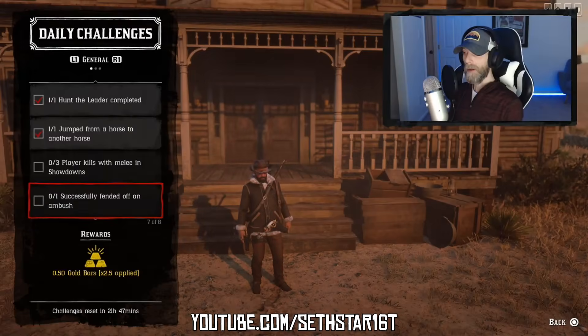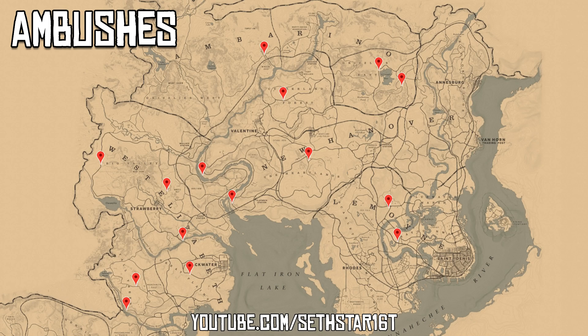Number 6: Successfully fend off an ambush. I've marked several locations on the map for you. You gotta get one of these to pop and fend them off.